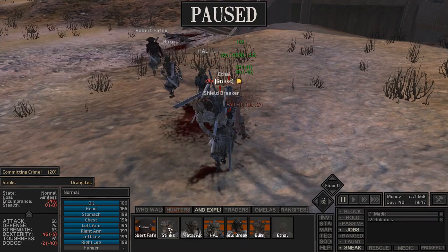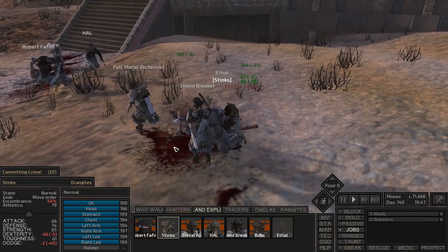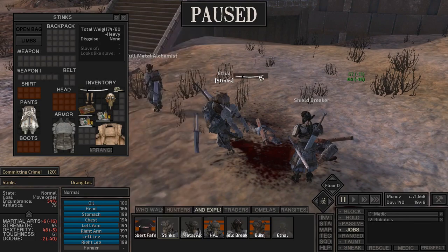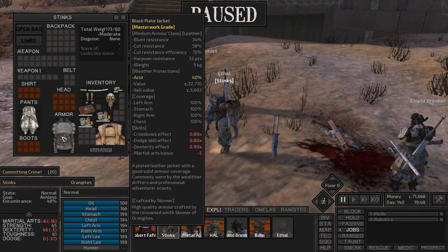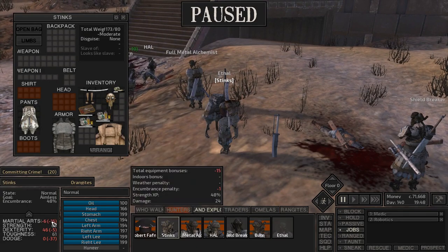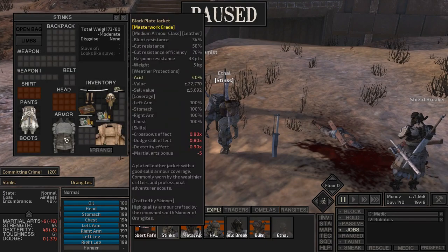If I look at Stinks right here, his armor makes it so if I look at his attack without these weapons, the equipment bonus is really hurting his chance to actually hit. This one also gives a minus 5, so you've got minus 10 and minus 5 for a total of minus 15. There's a little bit of encumbrance as well. Those effects do stack.